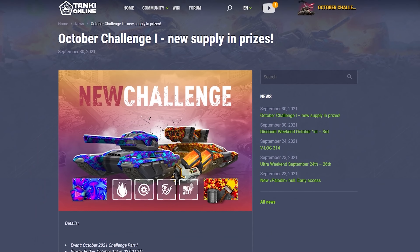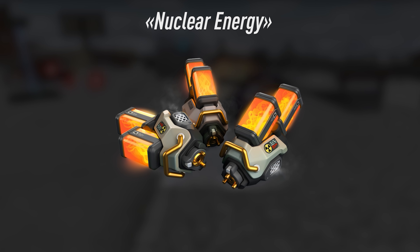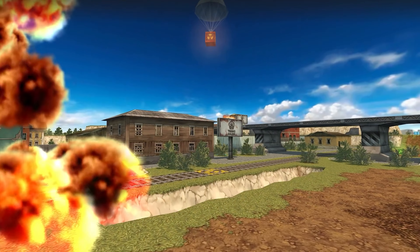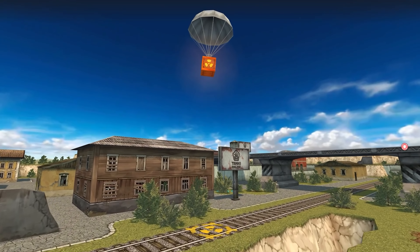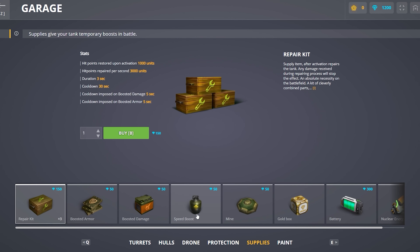Let's start with the cool new supply in the game. There is a new supply in the game, and it's called Nuclear Energy. It instantly recharges your overdrive and has exactly the same effect as the respective bonus box. Now you can get this supply into your garage and use it anytime you want.